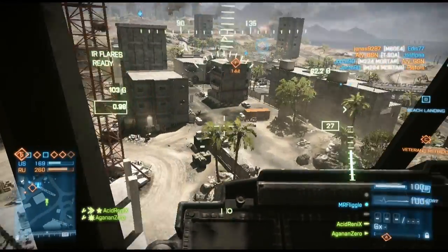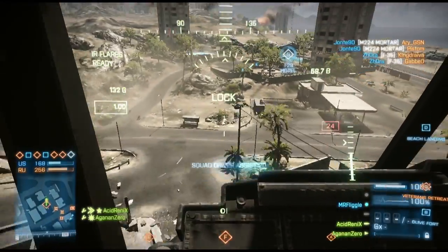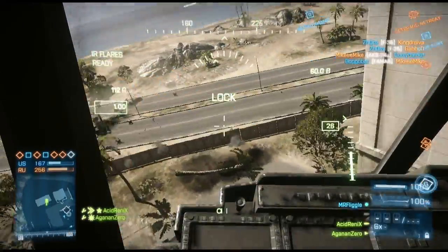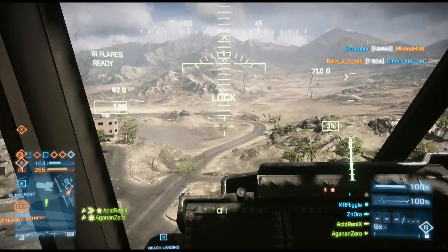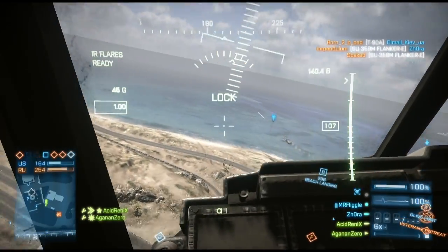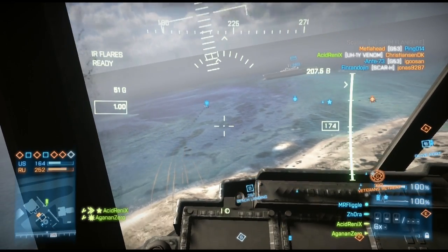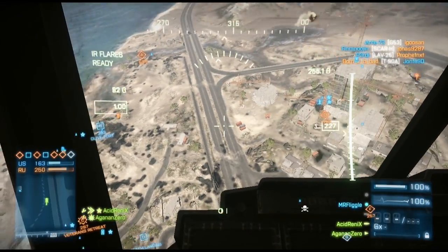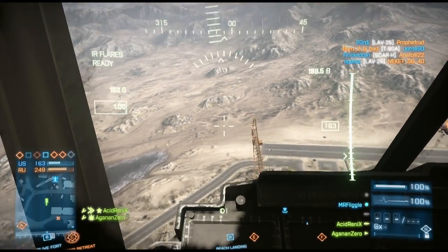Evasive flying is a combination of a few things. The first thing is distance — as soon as a laser lock comes on you, you want to create as much distance as possible from whoever has the lock. This can be difficult because in most cases you won't know where the laser lock is coming from. In this video you can see me flying the chopper in first-person view, and you're pretty limited in what you can see. Flying in third-person view gives you a better view of the surroundings, giving you a better chance of spotting where that laser lock is coming from.